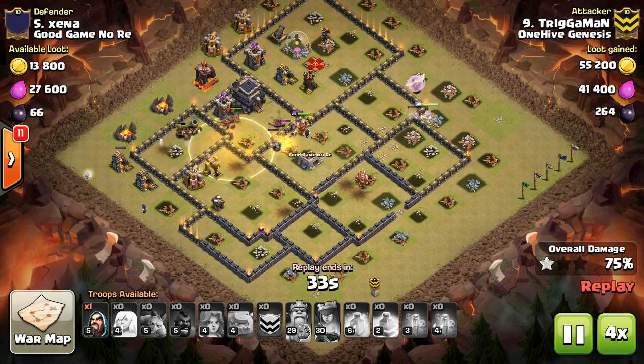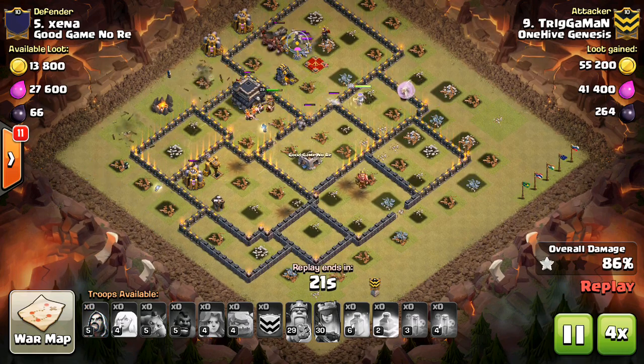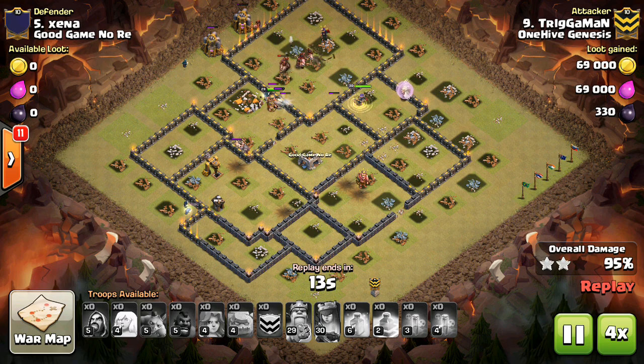Also, you can look at your hero health levels at the bottom of the screen. So if you're deploying hogs and you're not looking at your heroes, you still know when to use their abilities.